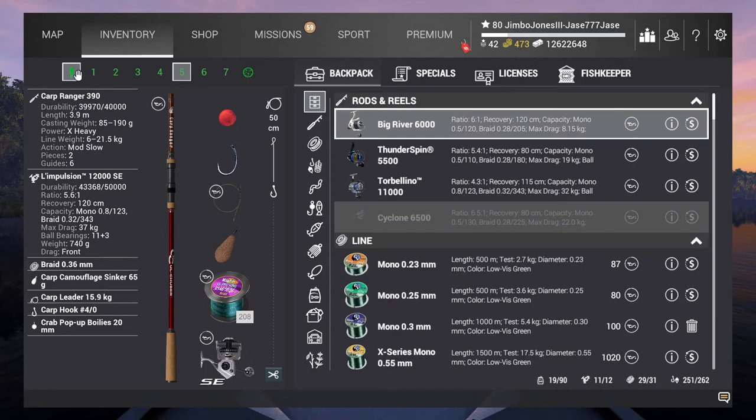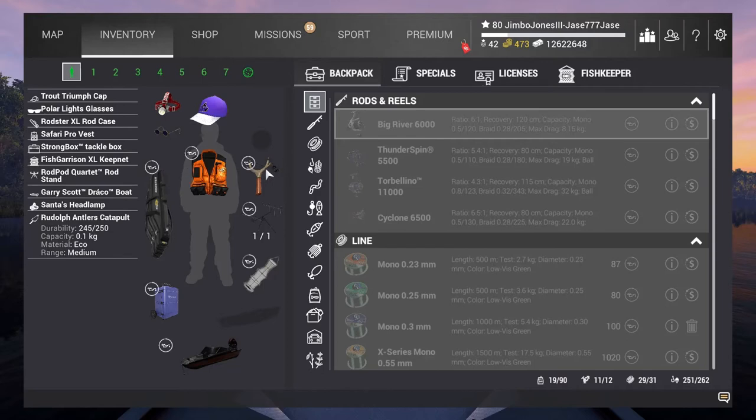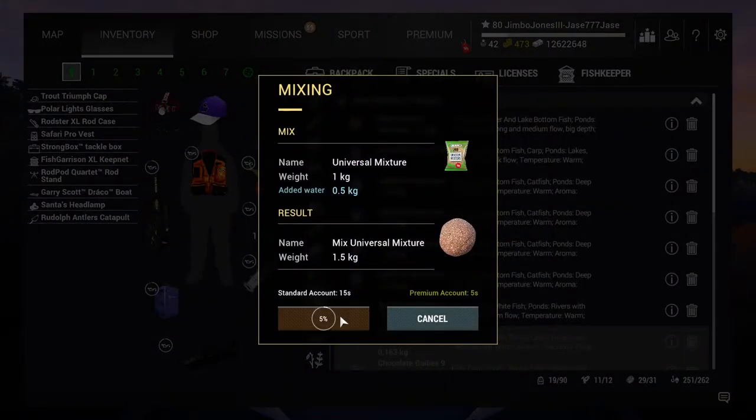First of all, you need to select the man icon in the inventory section. You can see I've got the Rudolph and Rudolph Antlers catapult from the Christmas mission — so that's the first thing you need to do, make sure you've got a catapult there. This here is the bait slot for the ground bait to go into. A little tip: you can actually just drag — in this case the universal mixture — straight into there and it'll do the mixing for you. It's just added water to half a kilo for the one kilo of universal mixture.